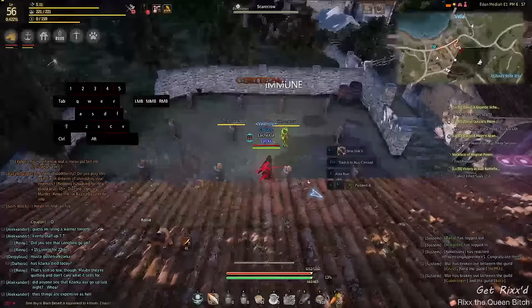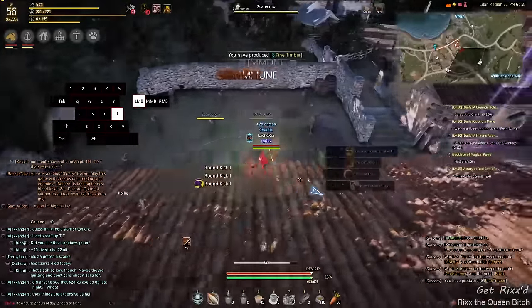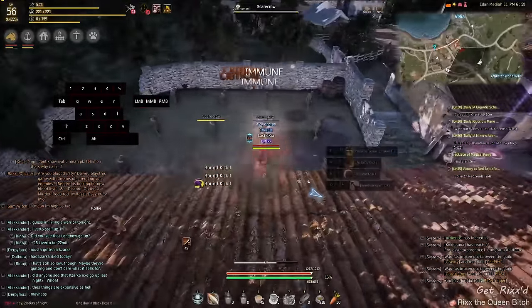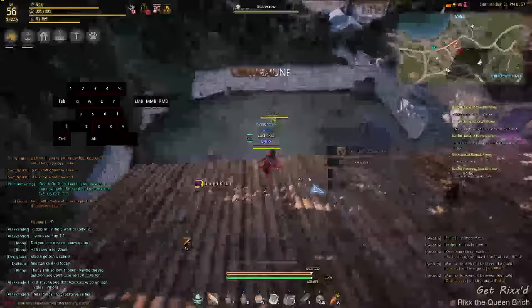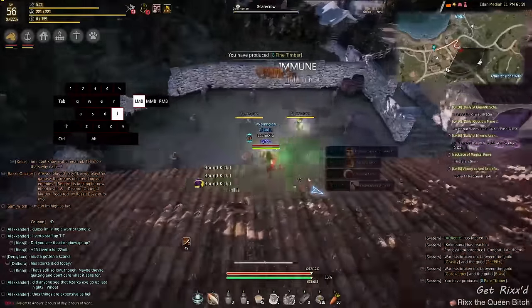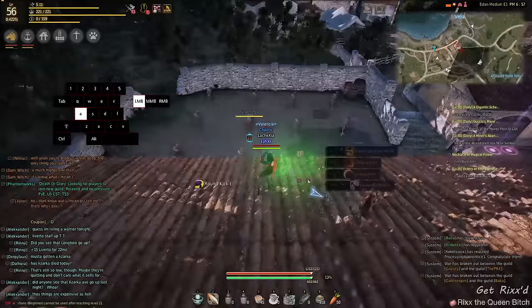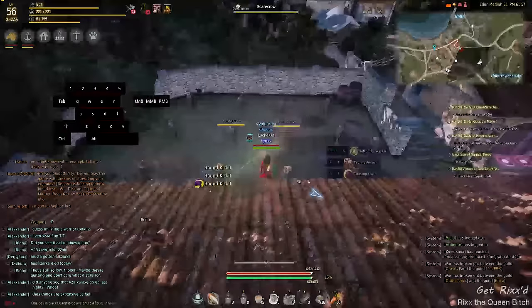Once you have that activated, you can hold your left click and then start spamming F and then A to move left, or spam F and then D to move right. It just keeps on using kick cancel shot. It's pretty neat when you need to confuse your enemy or mix it up with some combos to get your mana back.